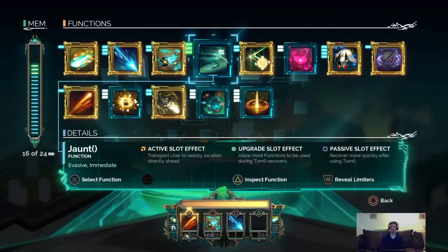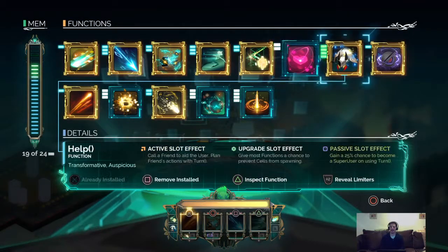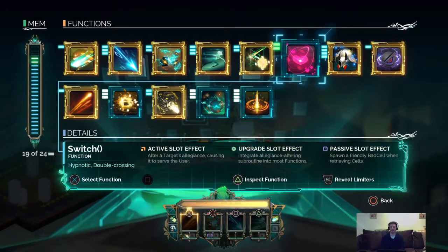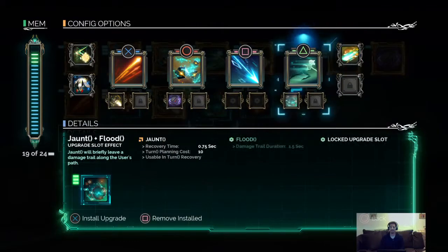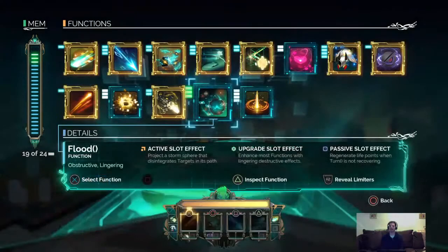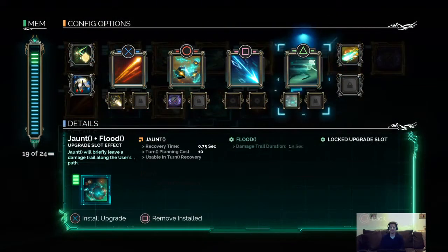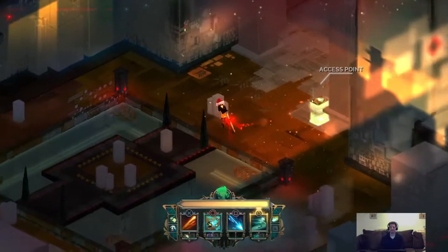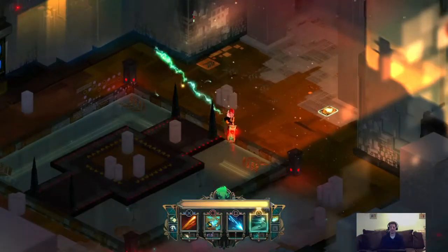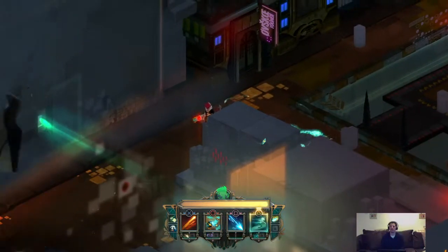Nice, I was able to use it and yes, my jaunt is back — fantastic! All right, so we're gonna assign this to triangle again. Flood — enhance with lingering destructive effects. Jaunt will briefly leave a damage trail. I'll attach flood to jaunt. There we go — okay good, I got my teleport back. All right, let's go, let's do it!